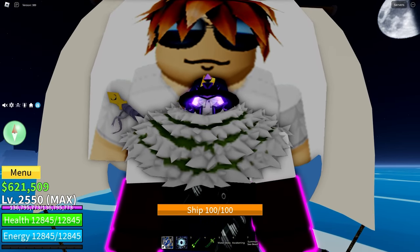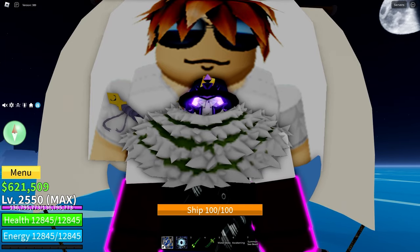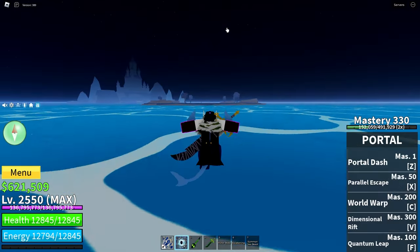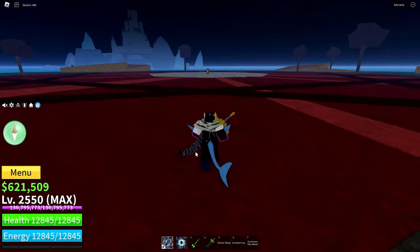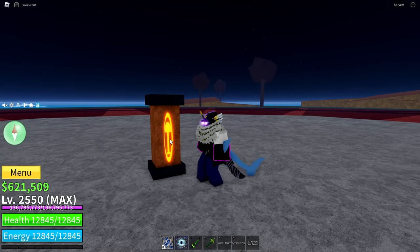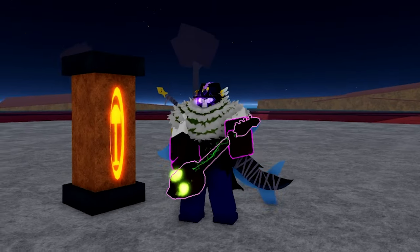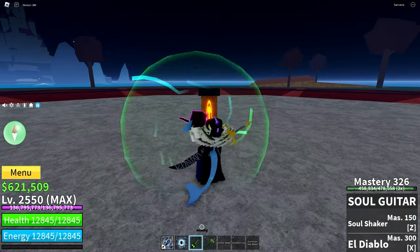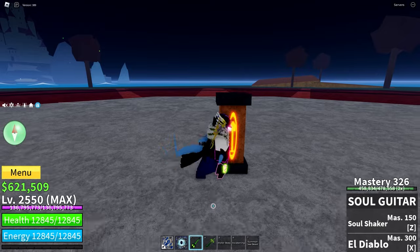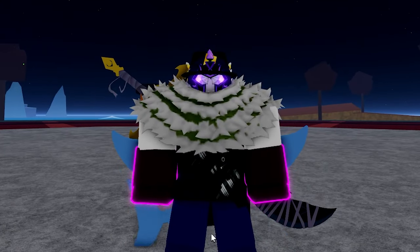Now with your Fist of Darkness, head back over to the Dark Arena. In the centre there is an altar with a hole in it. You have to walk up to it while holding out the Fist of Darkness and walk directly into it — faceplant into it. That will spawn the Darkbeard raid boss.